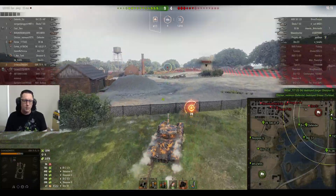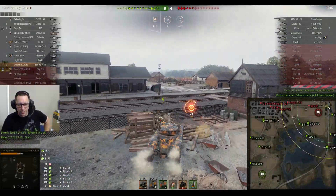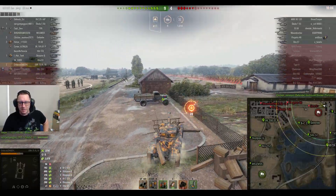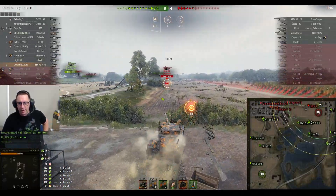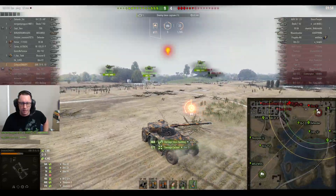9-4 the score. Criticus from DaddyClan on two kills, 1,014 hit points of damage, 3,874 assisted damage. Now he's going to go looking for that Striv — the same Striv that gave him a little bit of grief not too long ago.